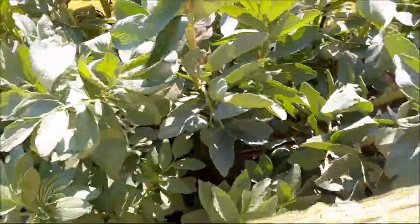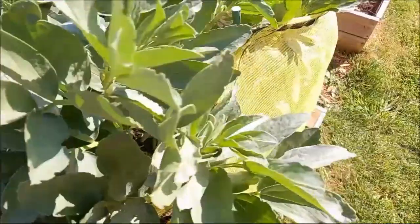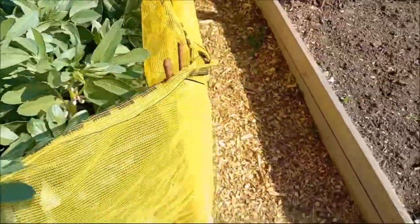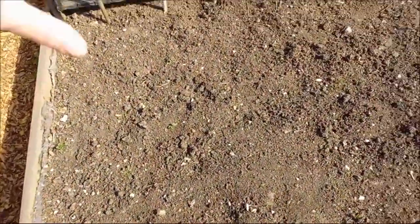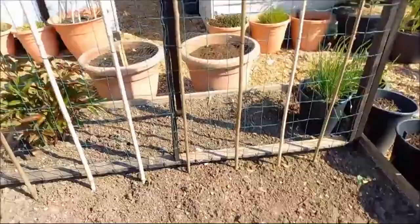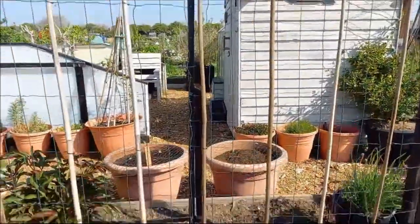Keeping up the netting like we've done on plot one for the wool beans, because of the wind here it's always just best to. What's going in here should be the Uchikuru squash and Bill's hoping to grow it up on there.